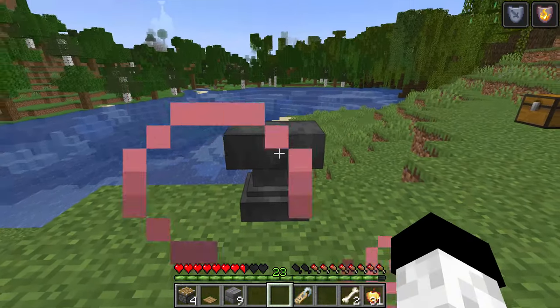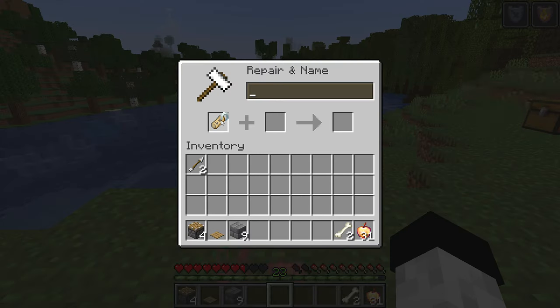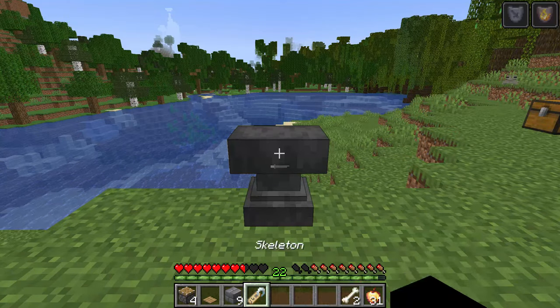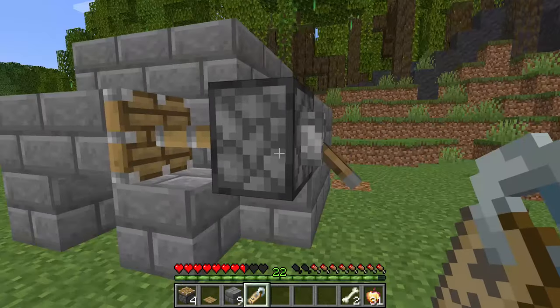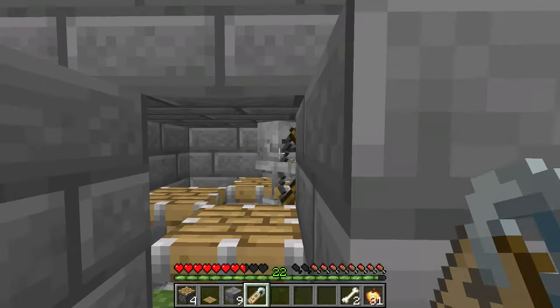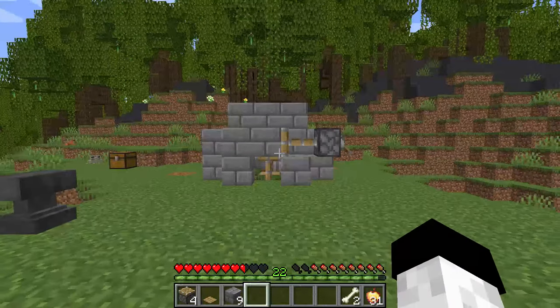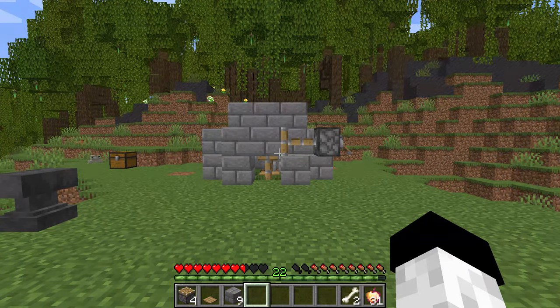Now place down the anvil and use it to rename the name tag. Once you've done that, place the name tag on the skeleton — this is going to prevent him from despawning, and the roof will of course protect him from the sun. Now the skeleton is protected from the sun, unable to despawn, and cannot attack you unless the lever door is opened.